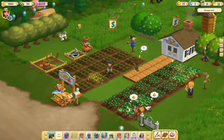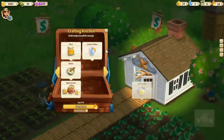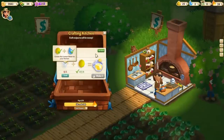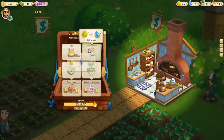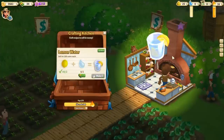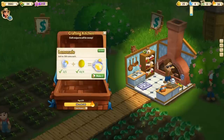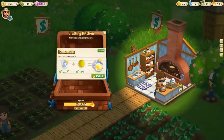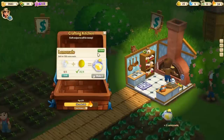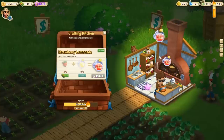I also want to possibly make — well, we need to do this first. Let's make lemon water. Now we're out of water. Here we go — we can make strawberry lemonade, check this out! We'll do two of these. There we go — strawberry lemonade, and we'll make both of those. Crafting is so much fun in this game, it really is.